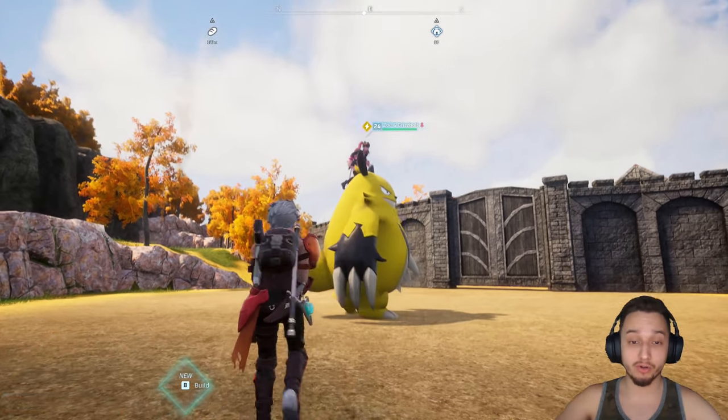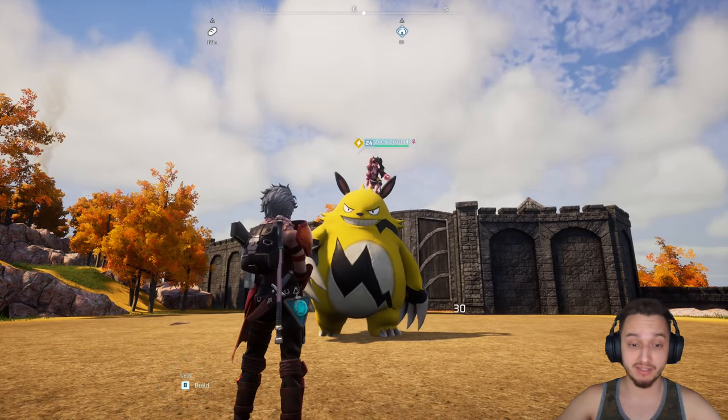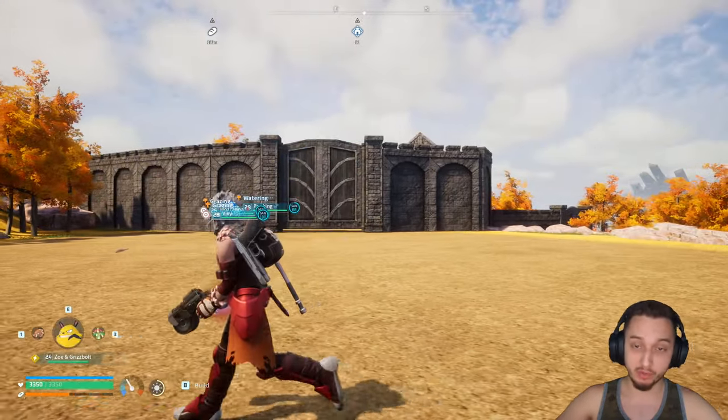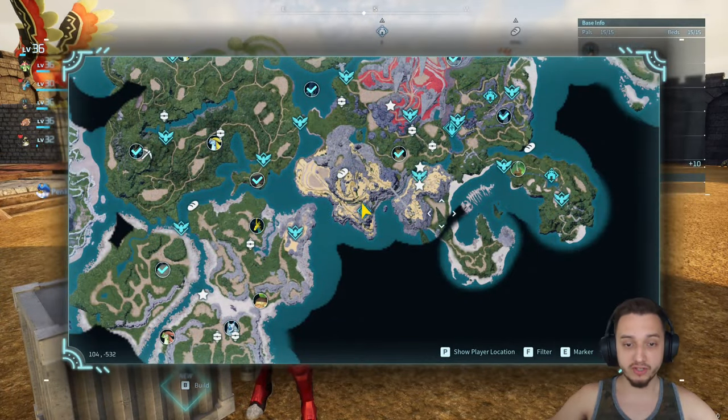Hey, what's up guys, welcome back to Palworld. Today I'm going to show you how to get bosses as your own. We got Zoe and Grizzbolt here — I'm going to show you how to capture them. You can put them in your party or you can put them to work.